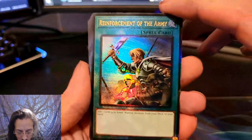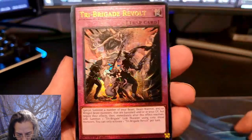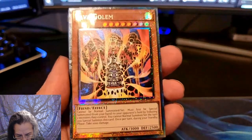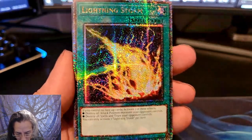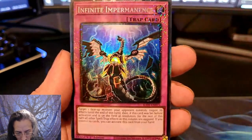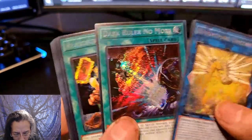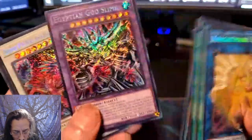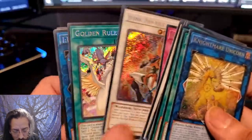Now for the shinies that we pulled out today. Beautiful. Another Prismatic Ultimate Rare. Prismatic Collector Rare. QCR Lightning Storm — look at that shine. Prismatic Collector Rare. These are all the runner-ups, the Secrets, for the rest that we pulled: Dark Ruler, Reasoning, Ice Dragon's Prison, Chaos Space, Pre-Preparation, Egyptian God Slime — this is the one everybody wanted reprinted. Beautiful, shiny cardboard.